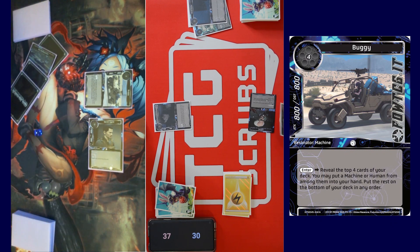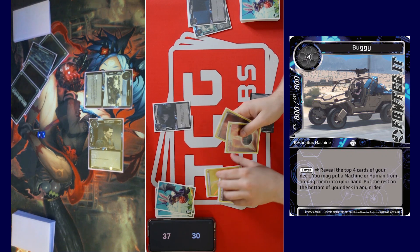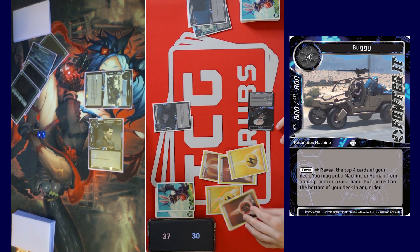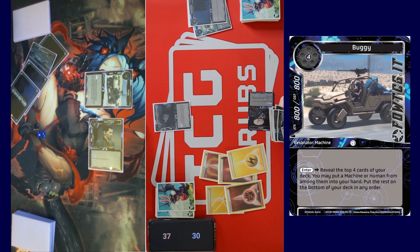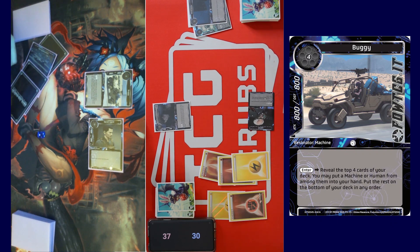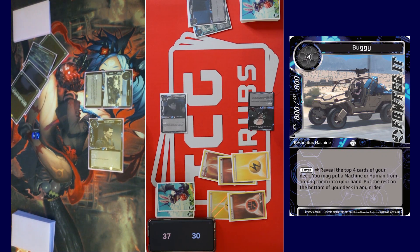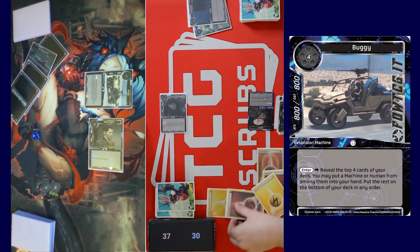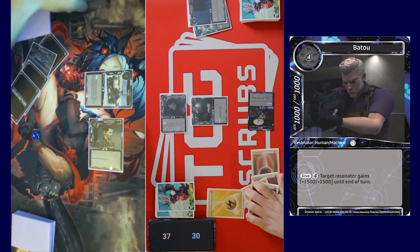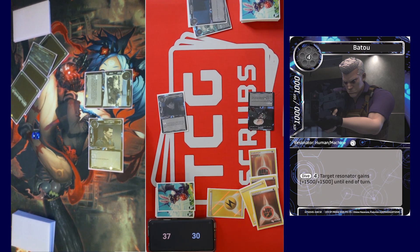I'm gonna pass turn. Draw for turn. One, two, three, four — call a stone. I have five. Swing to you for three. I'll take three — no blocks. In response? I'll tap four to Dive and give it plus 15. Oh, I know that card. So that's minus 18.